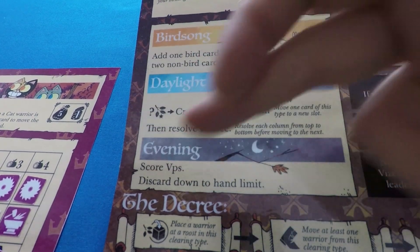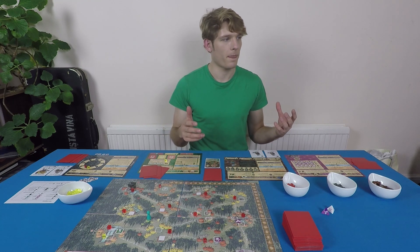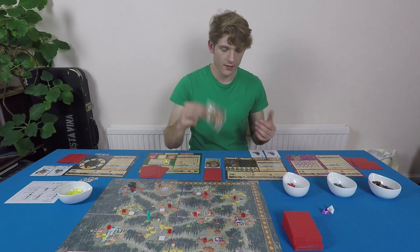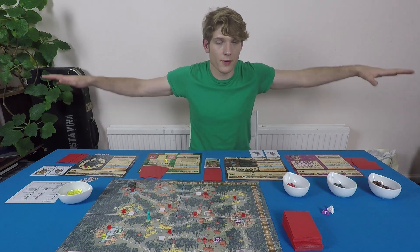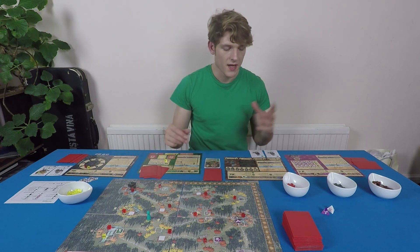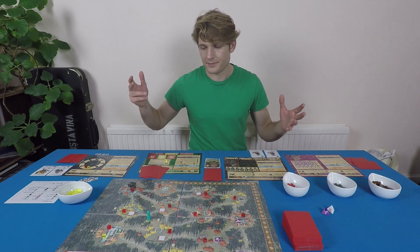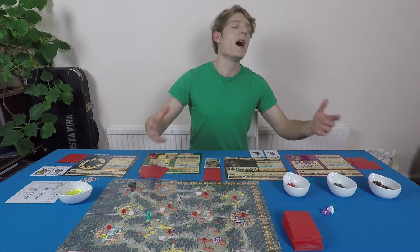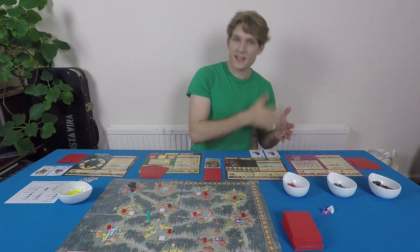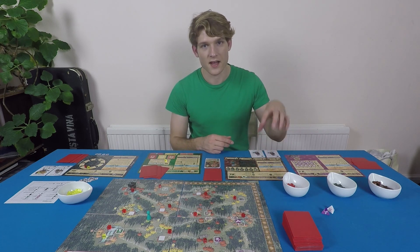Each round during Birdsong, you add cards from your hand — two cards of any suit or one bird card — to any of the four decree columns in any combination. You can double up in the same column. As you keep adding cards the decree builds into an unmanageable number of actions, until you fail to complete one and go into turmoil. You can also use spare cards for the reform action to manage the decree and keep it going as long as possible.